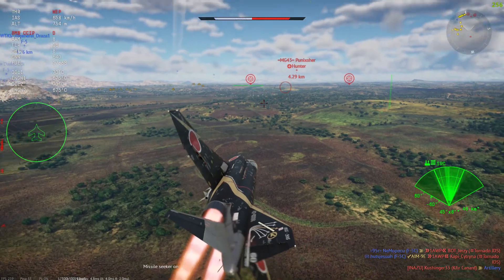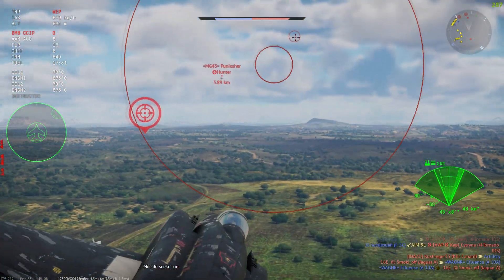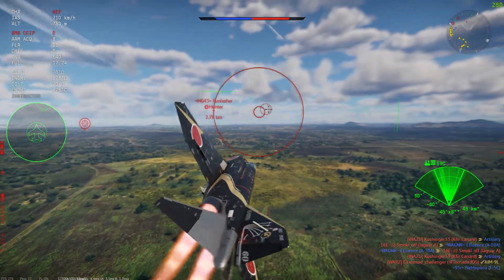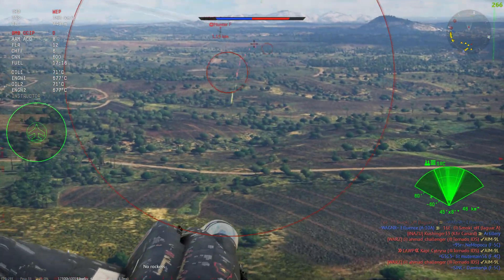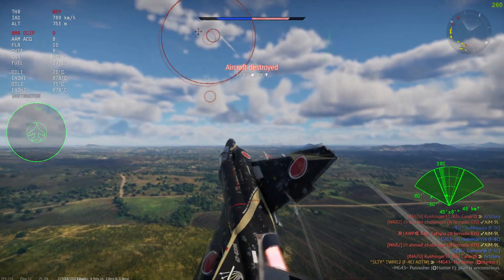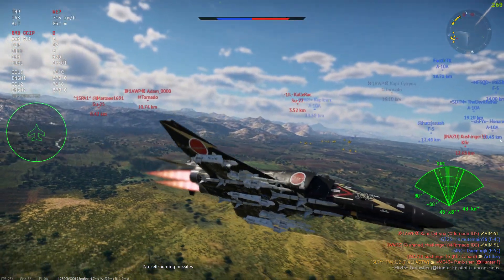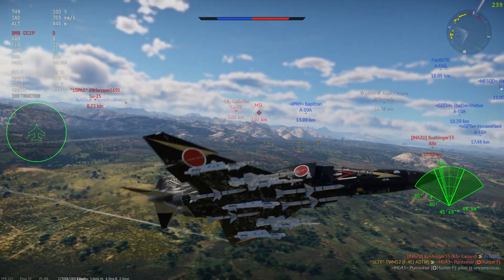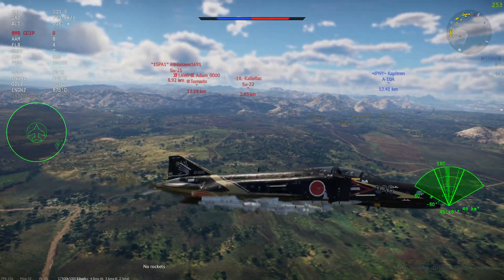However, with the lack of guided munitions, you are very susceptible to anti-aircraft fire and planes coming in. There's no launching a Maverick from 6k, no dropping a Paveway from 5 or 6 kilometers out — none of that. You have to be over the battlefield doing it, or if you're lucky, just throw the bombs old-school and pray something hits.